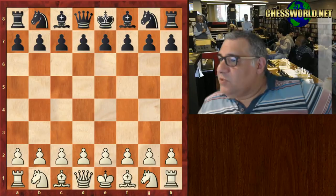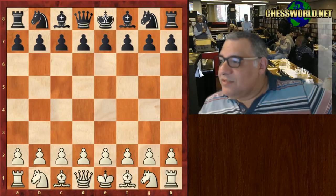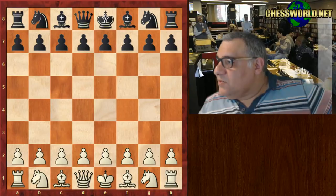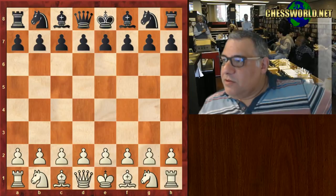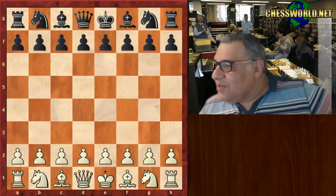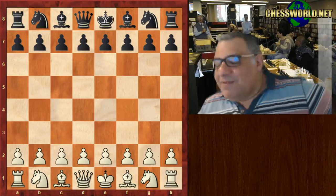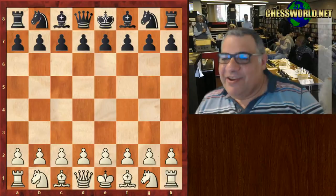This first one is a battle of two of the leading hypermodernists at the time: Reti playing White against Tartakower. They're both known as hypermodernists. They had great new ideas — this game is played in 1910, and their ideas flourished after the First World War. Anyway, Richard Reti against Tartakower.